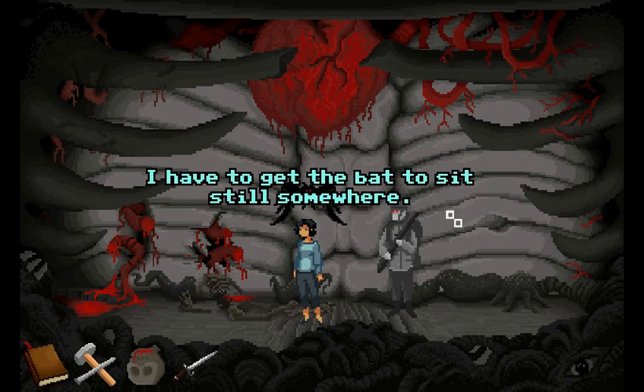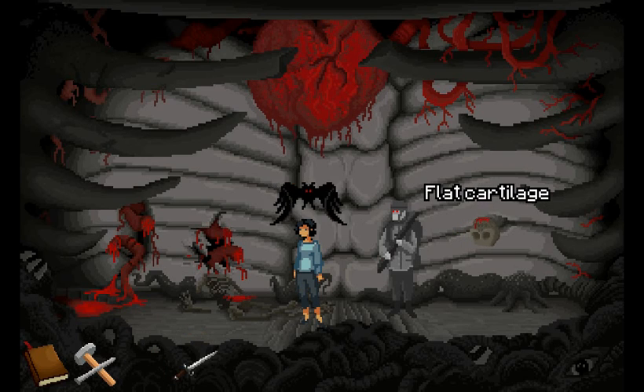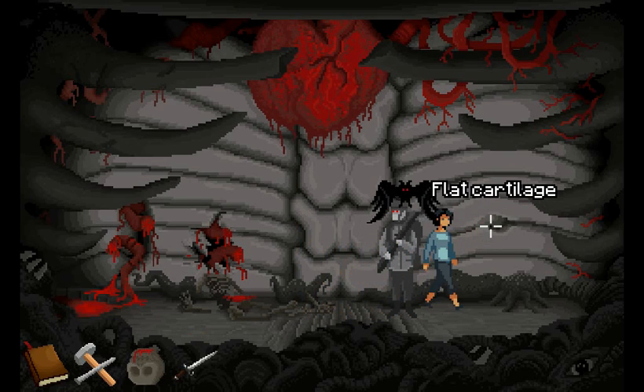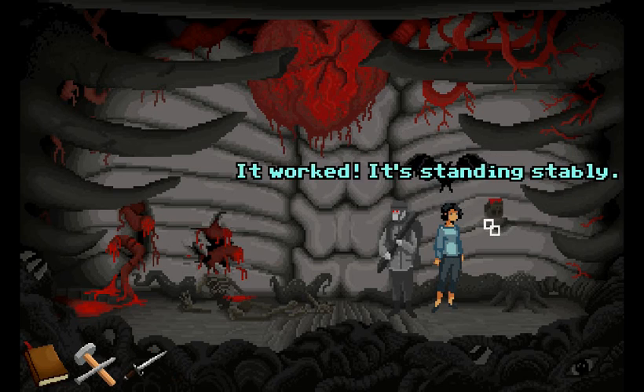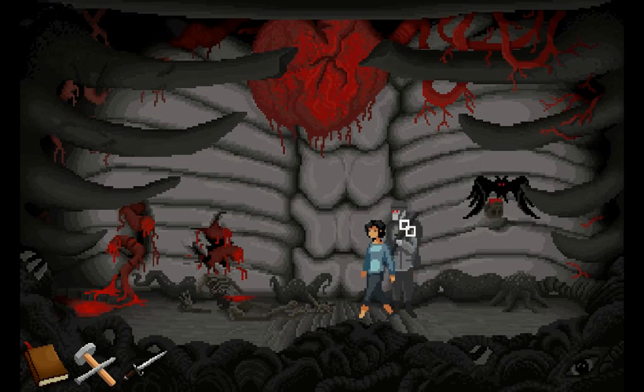The skull is filled with blood. Now it'll move to that one. It's following me. I still have to get the bat somewhere. I know — the skull full of blood in the cartilage because it's heavy. There we go, it's standing stably. And I'm rid of the bat too.